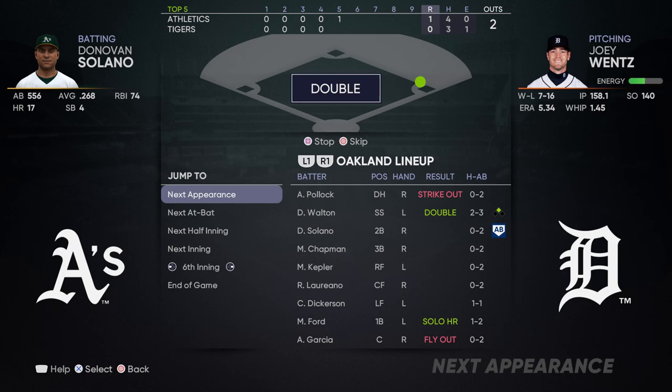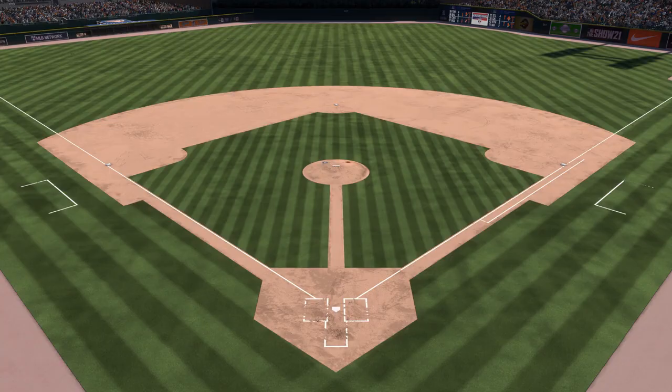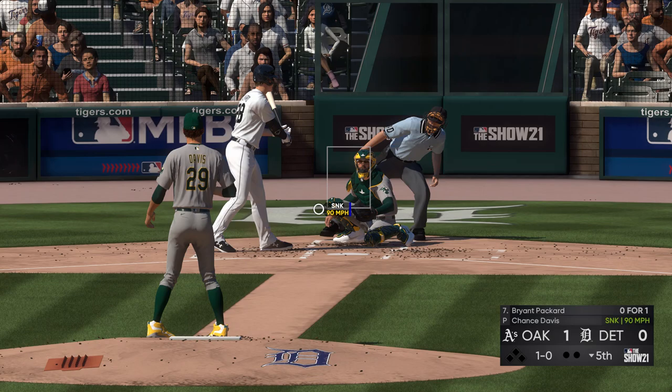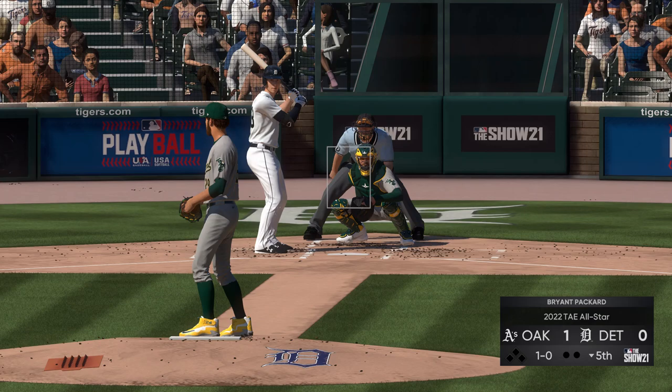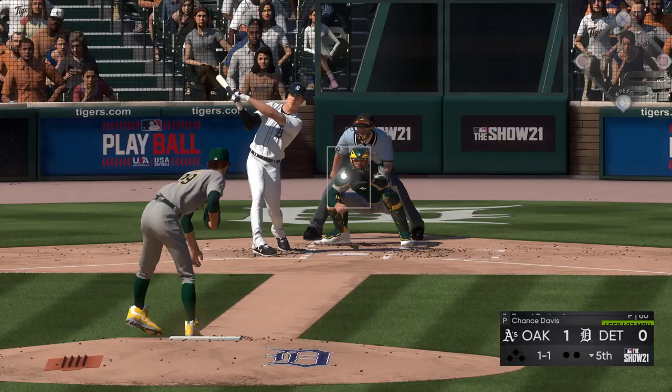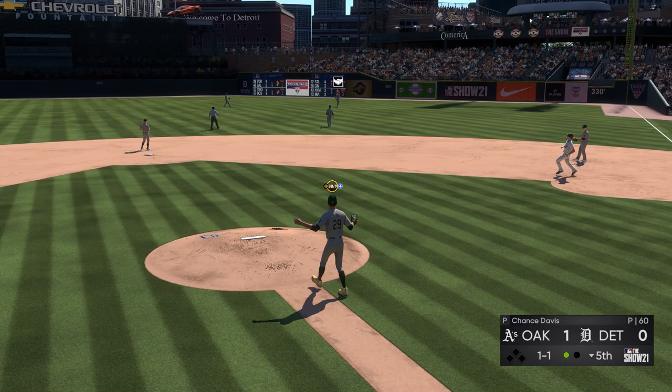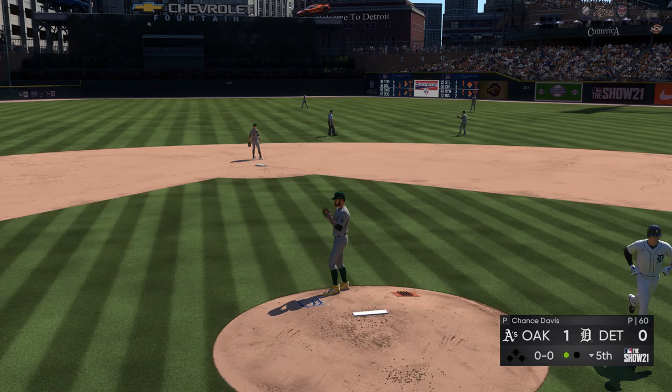Outstanding — Mike does his job. One-nothing Athletics. Outstanding performance by Chance so far. We do know strikeouts dwindle as we go throughout our game. Packard gives a drive into right, but it's just going to die out. One down. That's Kepler out there — Pollock's a righty.